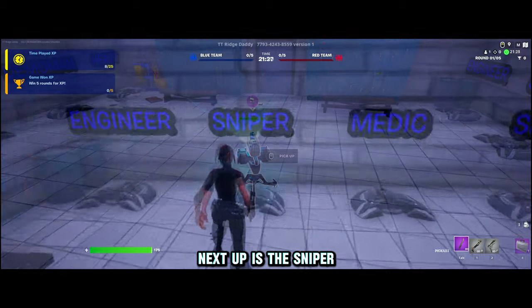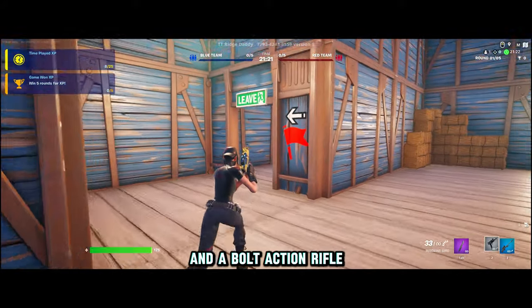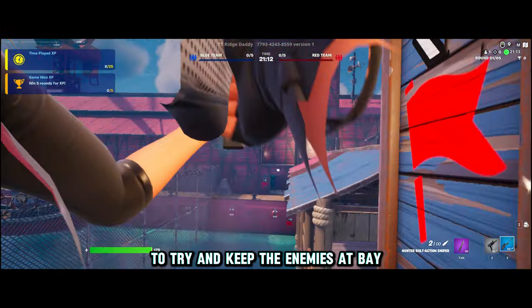Next up is the Sniper. The Sniper starts with 175 health and is a support class. He has an SMG and a bolt-action rifle. The Sniper is good for hanging back and landing accurate shots to try and keep the enemies at bay.